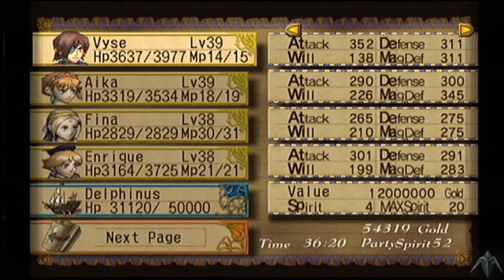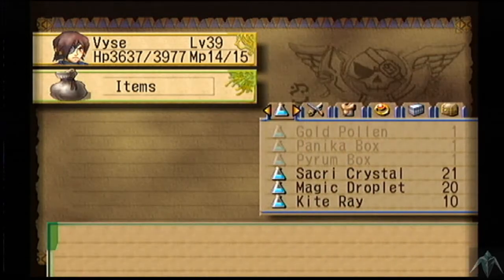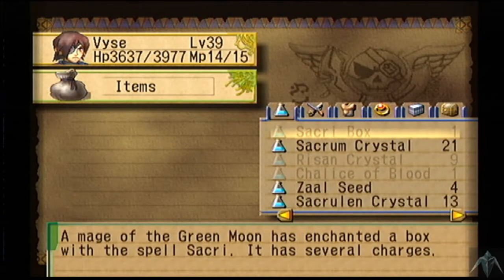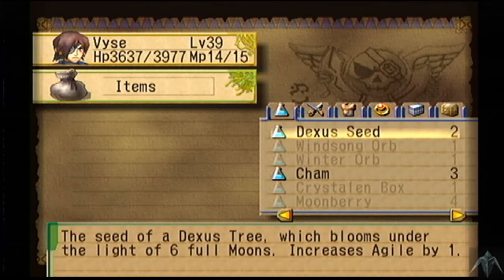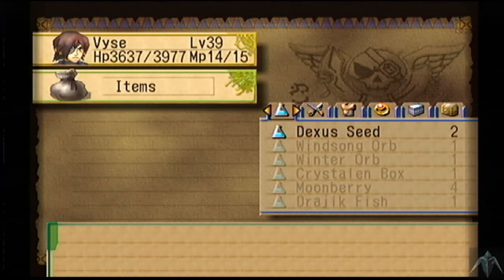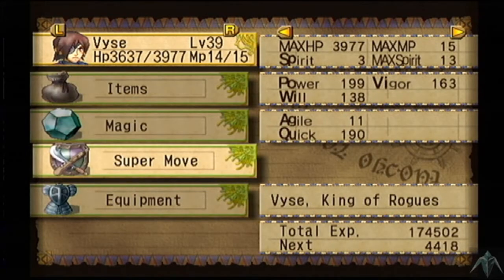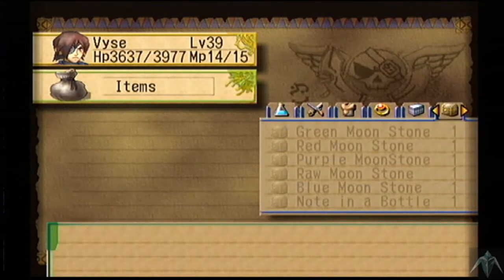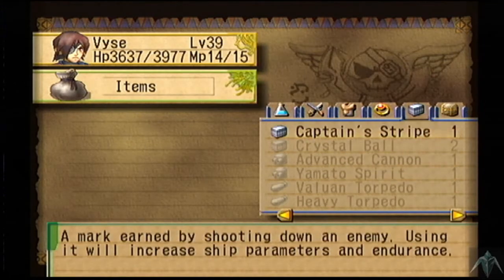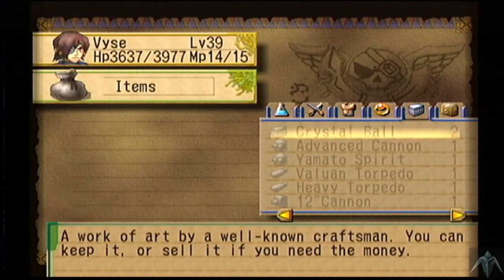Hello ladies and gentlemen, MarauderyX here, back with more Let's Play Skies of Arcadia. First off, I need to use some items. We have three chams, and again, not really going to do anything. I think Qpul's in its last form until we get to his final form, and we also have a Captain's Stripe to use, bringing the ship's HP to 52.